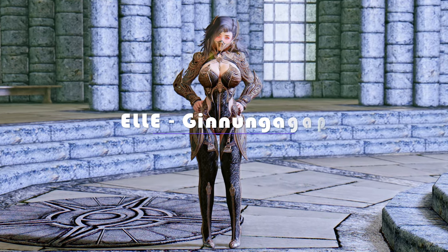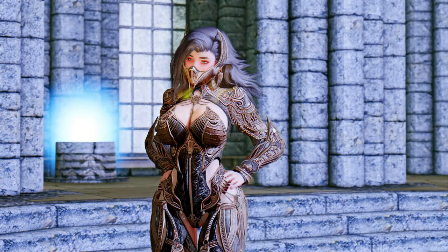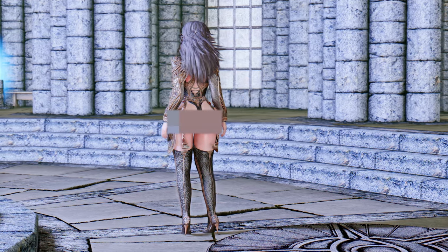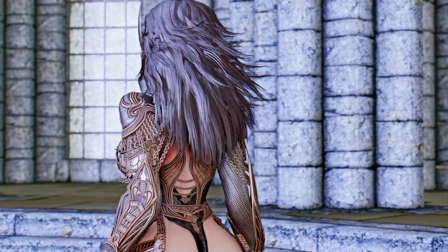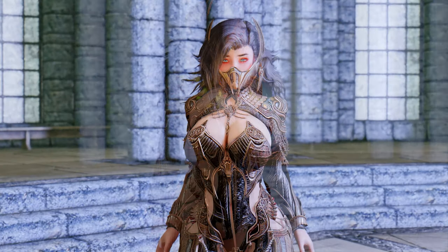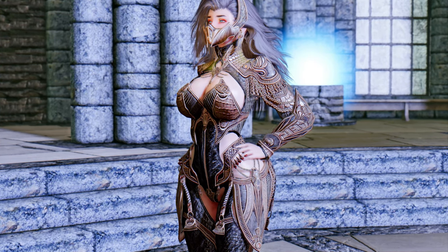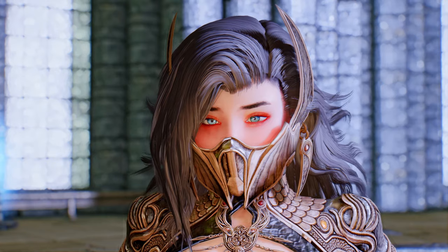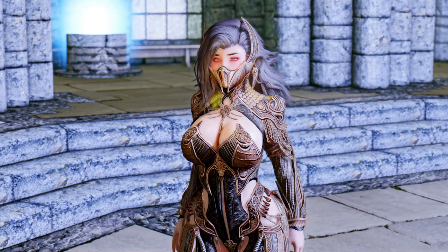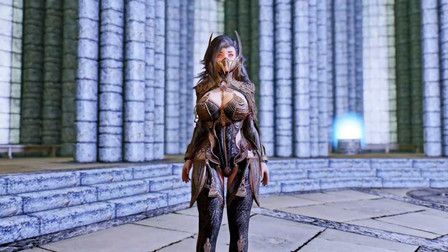Lastly, let me introduce today's outfit mod: El Ginungagap. While it might not directly relate to our theme, I make it a point to introduce one outfit with each video to keep things diverse. Ginungagap is a stunning and powerful armor based on Lionheart Studios' Ginungagap armor set. It exudes a feel reminiscent of Skyrim's grass textures, with an exquisite combination of chainmail and leather. The mask comes with custom sliders allowing you to adjust it to your character's proportions. The armor is flagged as ESL so it won't occupy a plugin slot, and you can obtain it by crafting at a forge, using console commands, or employing item spawner mods.